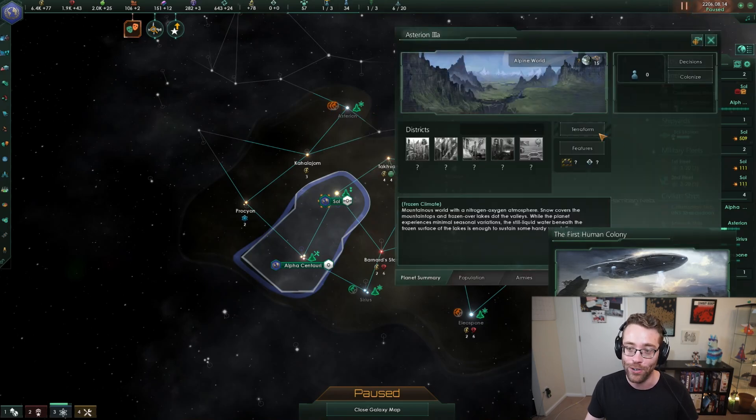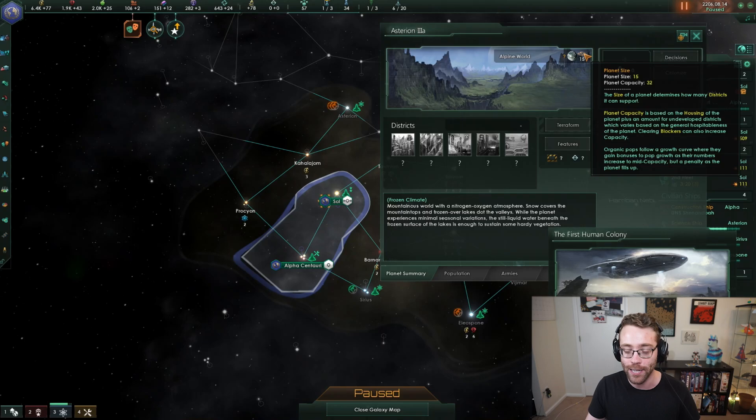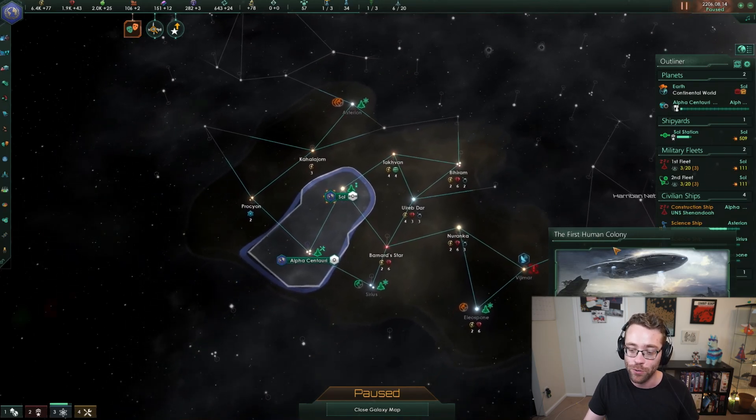We've got an alpine world, which is a frozen, frigid, barren area, and relatively small from a planet-sized perspective. Maybe we can live there, maybe we can't. We're going to have to give our science vessel a little bit more time to research it.